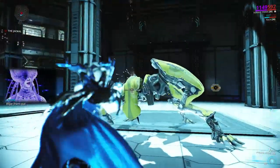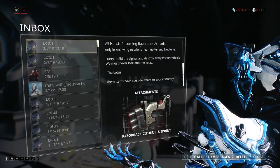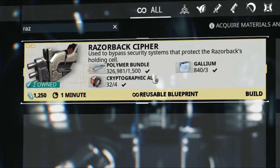To start with the event, you will need a couple of things. The first one is the Razorback Cipher and the second one is Archwing. You will get the Razorback Cipher automatically when the event starts, and Archwing is just Archwing — you get it from a quest. You need to craft the Razorback Cipher in your foundry, which is impossible if you don't have the Cryptographic Alu and some other resources.